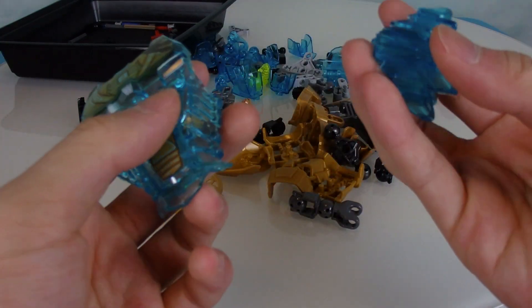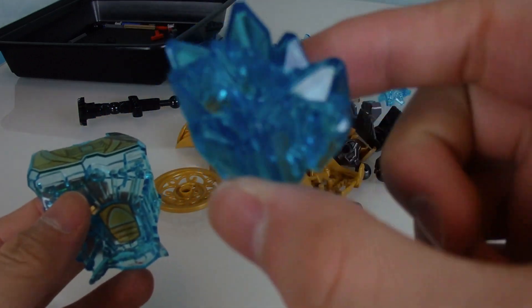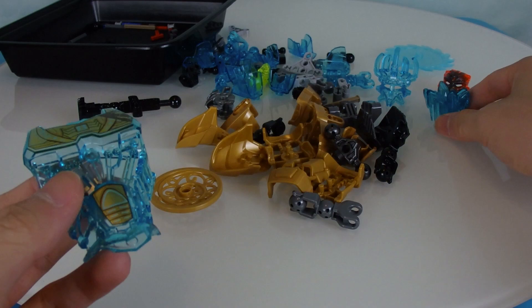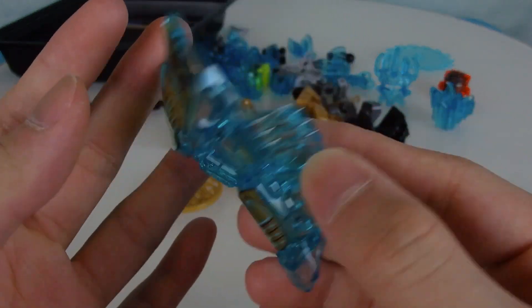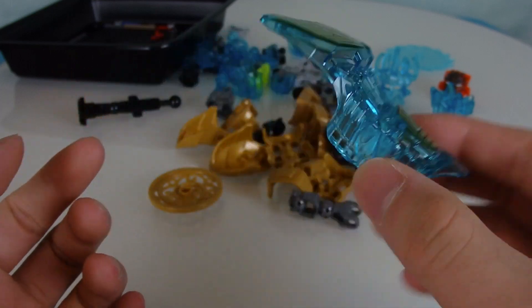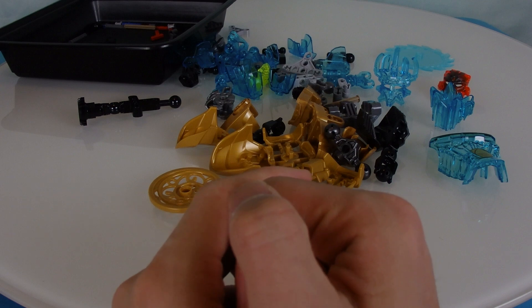The last two things I want to show you: number one — what is this behemoth? It's like a crystal armor piece, and it looks awesome. And then finally his body piece — that looks sick. I think now it is the green light to assemble Ikimu all together.